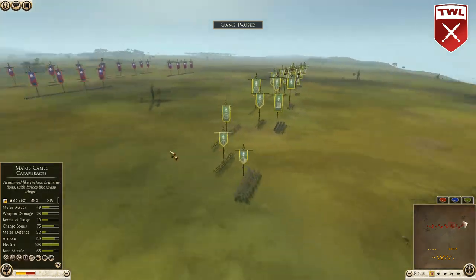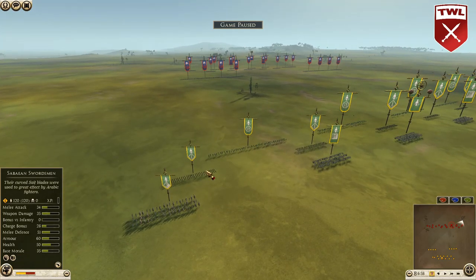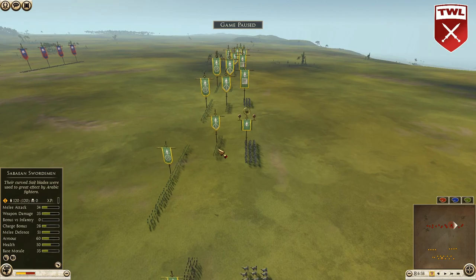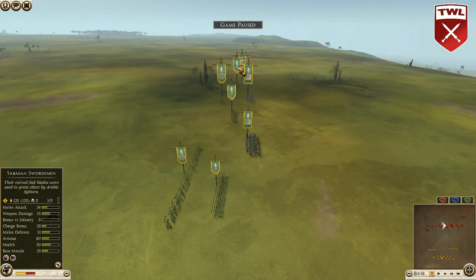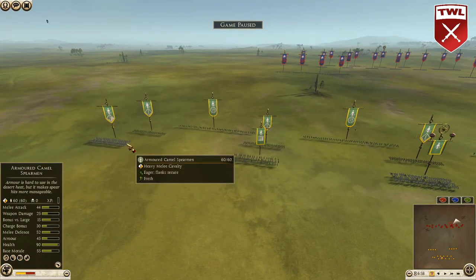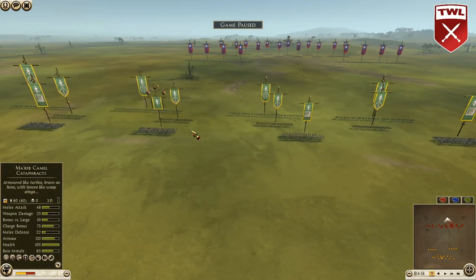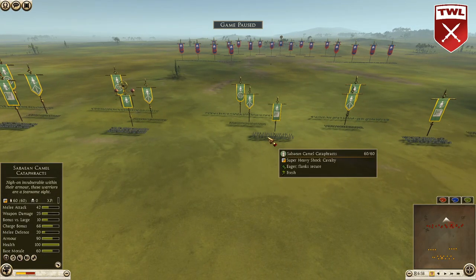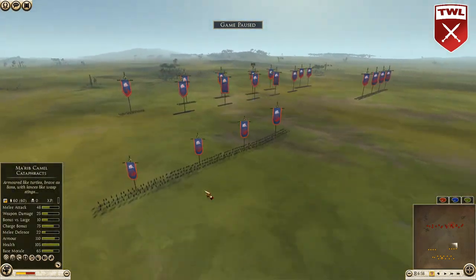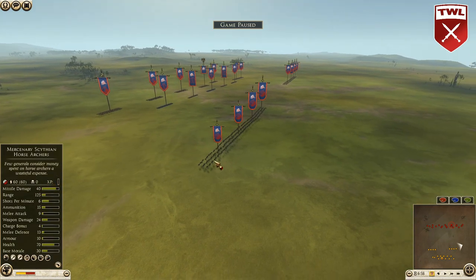Four slingers, five slingers — and look at how spread these formations are, pretty intense. Here comes the melee for Saba: swords, two, three, four, five, six, seven, and then a lot of damage on the camel side — two armored camel spearmen on the flanks, camel cataphracts in the center, he's got two, three, and four with the Marib general.